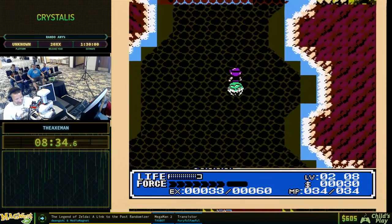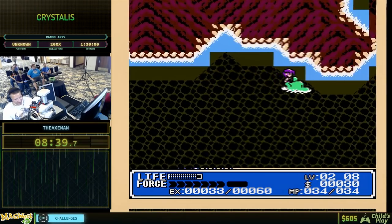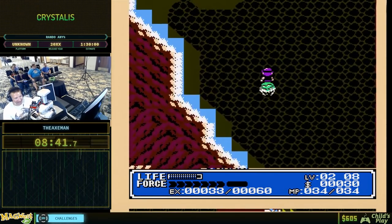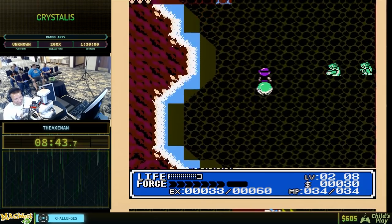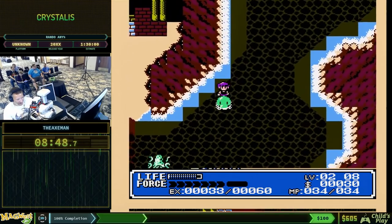We got a magic ring there. There's a lot of consumable items that don't give you anything — they're useful, but that magic ring gives you all your magic power, very useful. However, it doesn't give me progression.